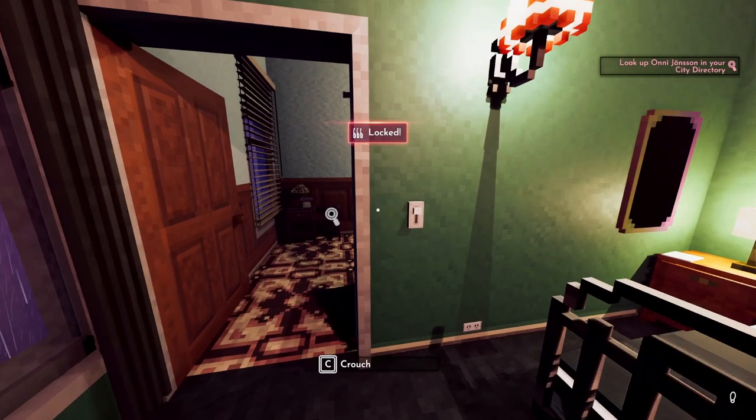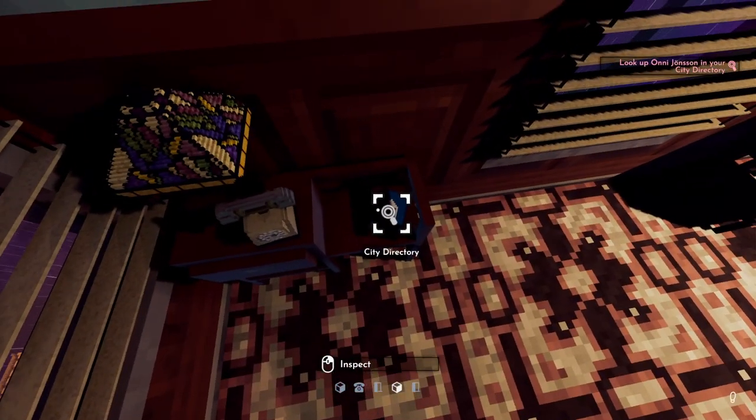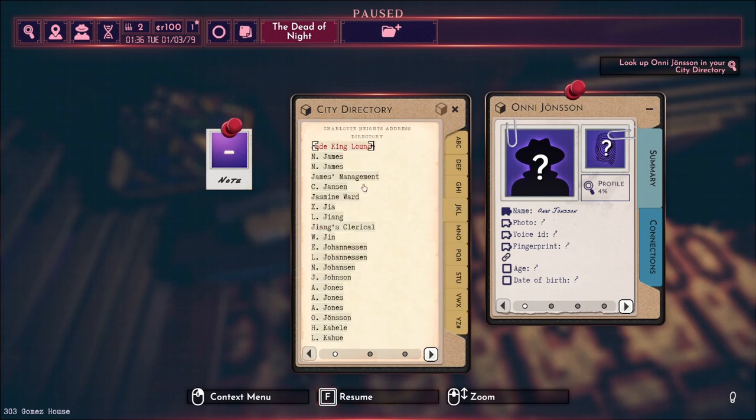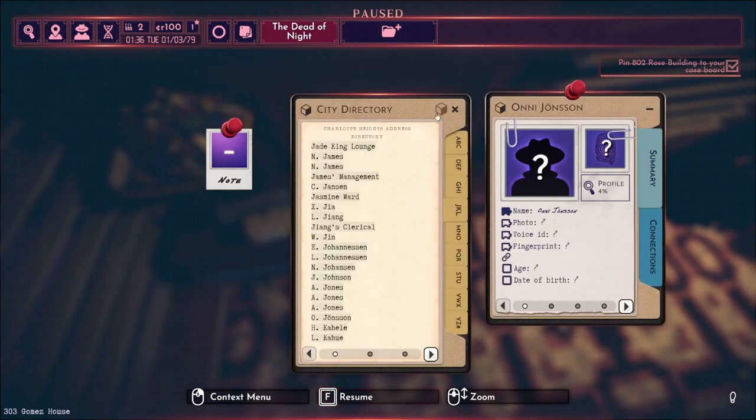Something's locked. We're going to look in the city directory — I like this tutorial, it's a good way to get your detective legs. We're looking for Oni Joneson. Going to the J's, there is an O. Johnson there with an umlaut. Now we have their apartment building.